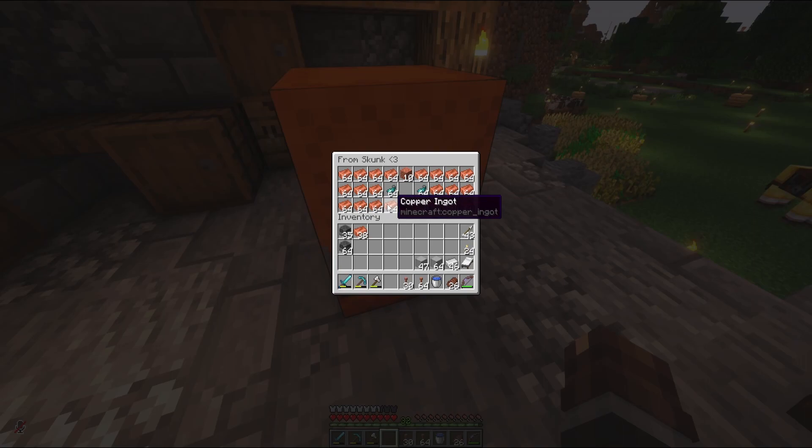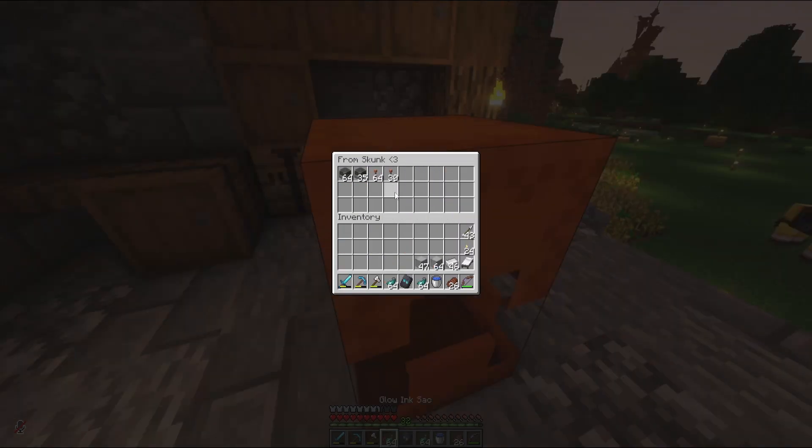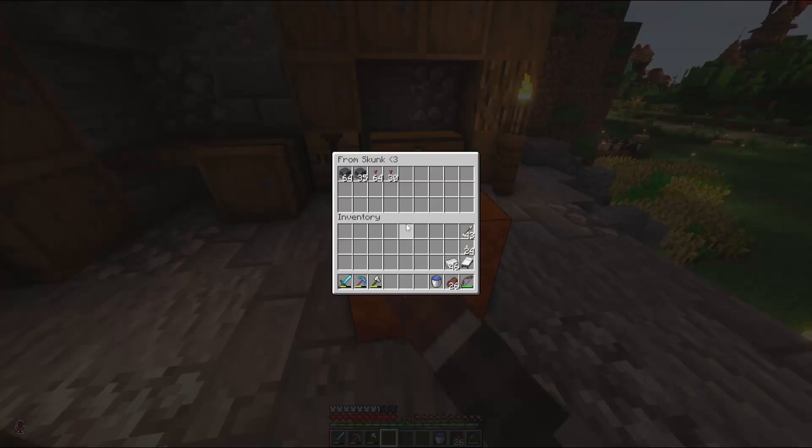I'm going to go ahead and use this shulker box for some of the materials we've been gathering, that way we have a nice place to store everything to make our lives a little bit easier. I'm going to put a list on screen right now to show you what we need for this build. There's a lot of stuff that's really easy to get, so I'm going to go ahead and gather those things off camera and put them in the shulker box.